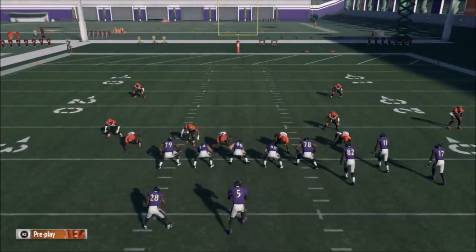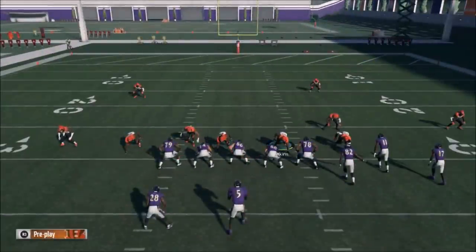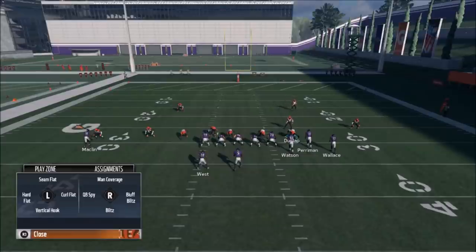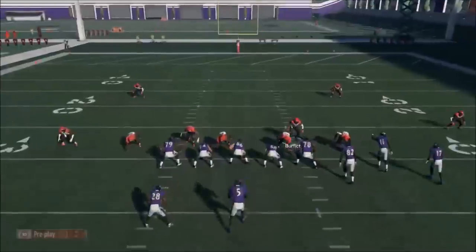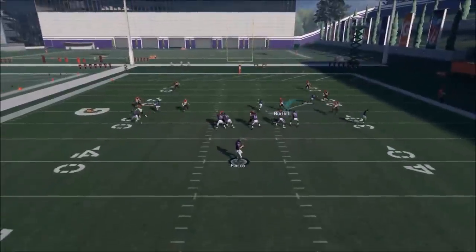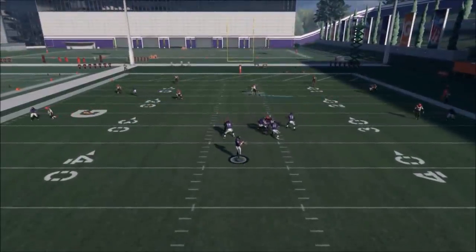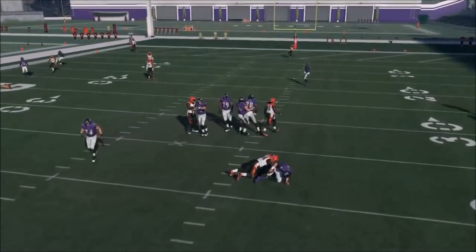Runs are getting shut down, passes are getting shut down. With these clusters, I'll put a hard flat out here to take that away, then take away any middle options. This play keeps pulling me out of the middle which is annoying since I have a slow linebacker anyway, but we still get a nice coverage sack.